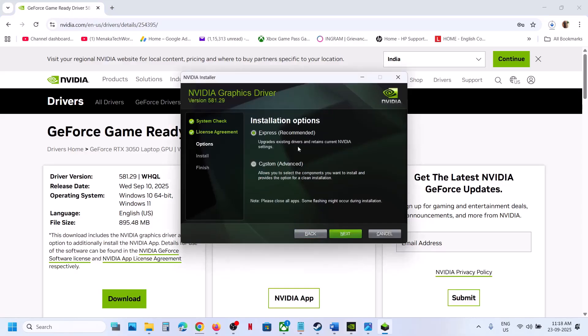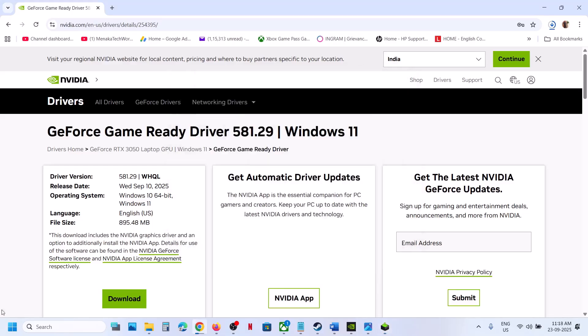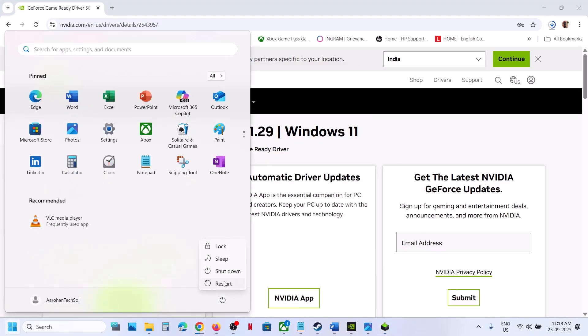Click OK, click Agree and Continue. Select the Custom option and then click Next. Put a check on the box which says Perform a Clean Installation, then click Next. Once the clean installation is done, restart the computer and then check. This has worked for many players so it might work for you.